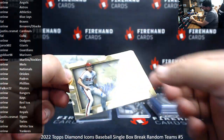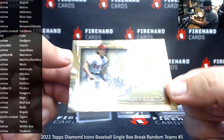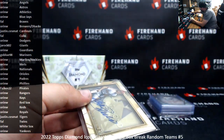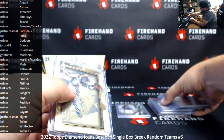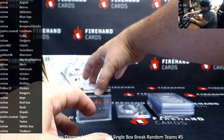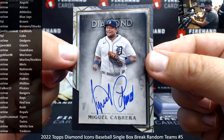Got a clear auto for the Phillies — Mike Schmidt. Oren's got the Phillies, numbered to 10. Number to 25, Miguel Cabrera, Tigers — going to Justin Sesmat.